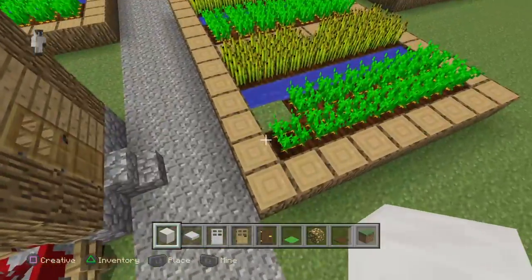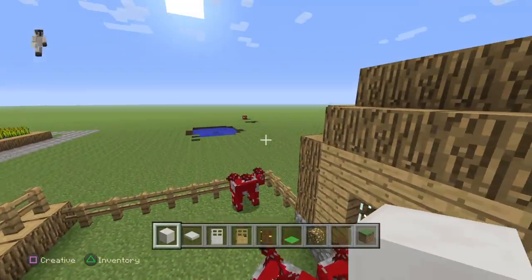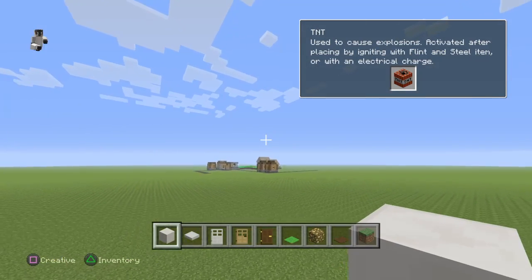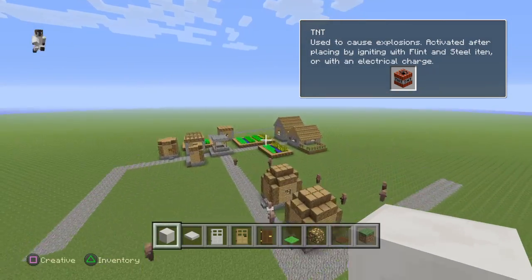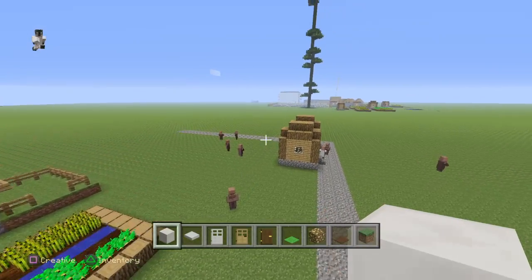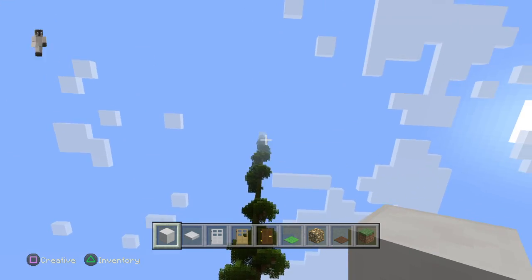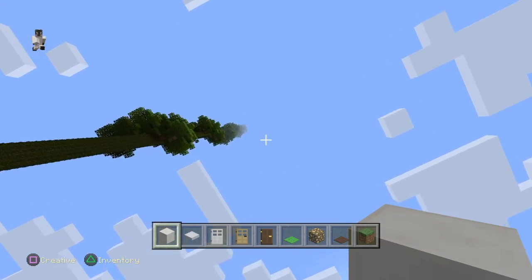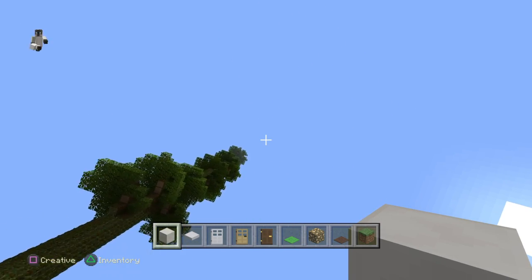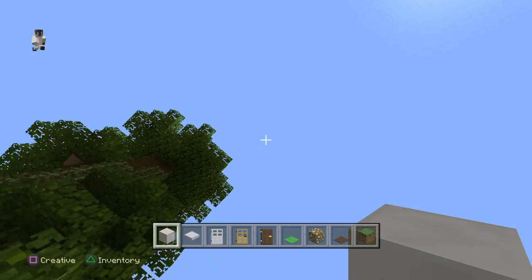This does not require a blacksmith. We have a farm side which is good, a mooshroom, and a random piece of TNT lying around which we don't want. Then there's another village around which has just got more village stuff and they're not connected. Then we have my massive tree stack which goes really high.